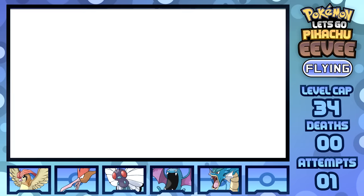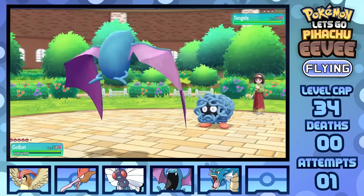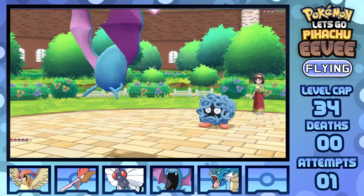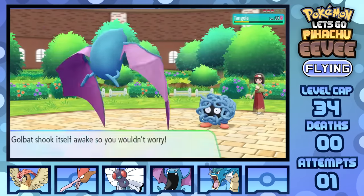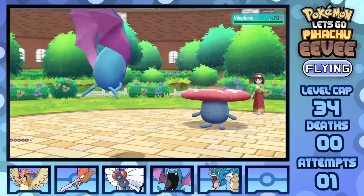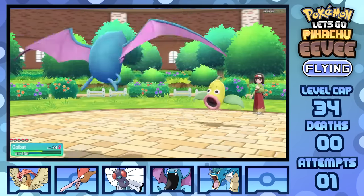One evasive sweep through Pokémon Tower's trainers later and we're finally good to head to Celadon to take down Erika. She's leading Tangela, I'm leading Golbat — the perfect counter. The quad resistance to Grass, along with super effective Wing Attack and Leech Life to regain HP, is perfect to keep Golbat at full HP upon KOing Tangela. Then KOing Vileplume with two Wing Attacks following a resisted Moonblast, and doing a Wing Attack–Leech Life combo with Weepinbell following a weak Poison Jab, winning the Marsh Badge.